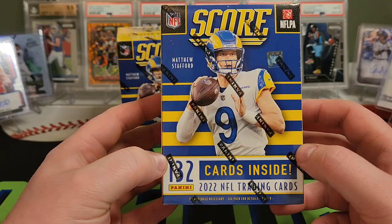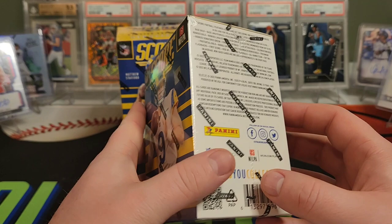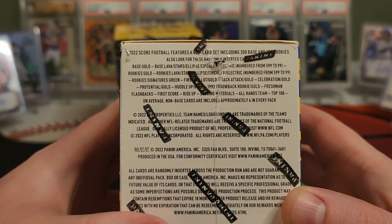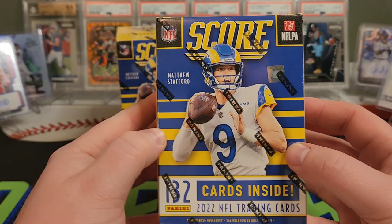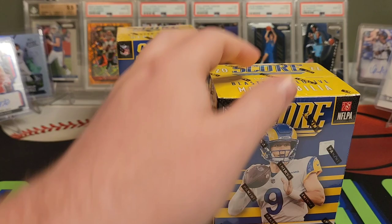These have a ton of cards as you can see — 132 cards inside, 6 packs, 22 cards per pack. There's a look at all the different parallels we can get. We should get one numbered parallel per box. We can also look for rookie signatures and memorabilia cards, which are exclusive to the Blasters. Excited to rip into this. Won't rip a whole lot of Score, but I do like the changes they made this year with the rookies being in NFL uniforms.